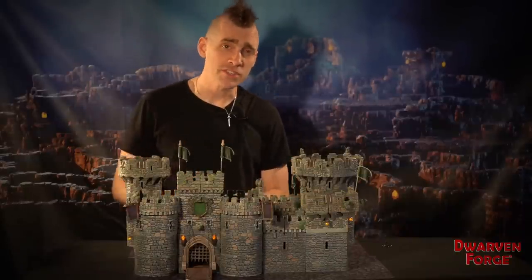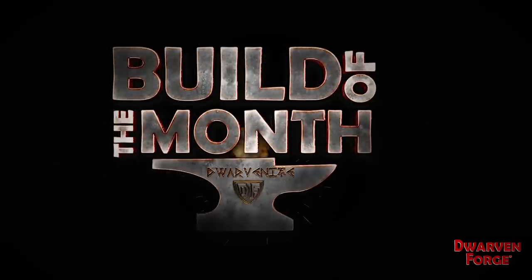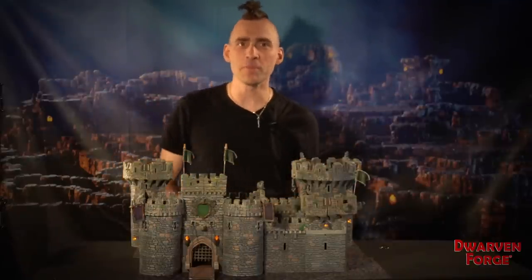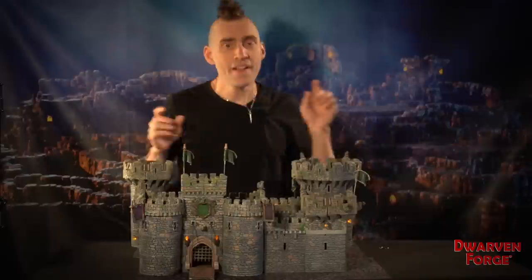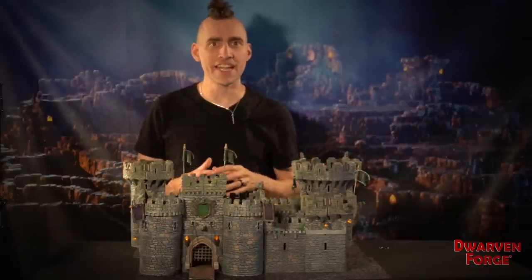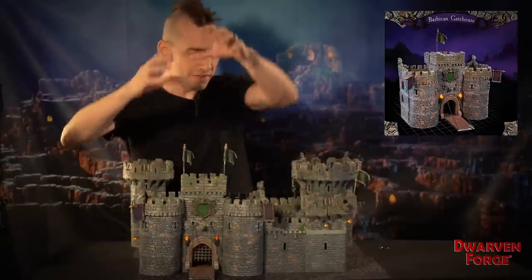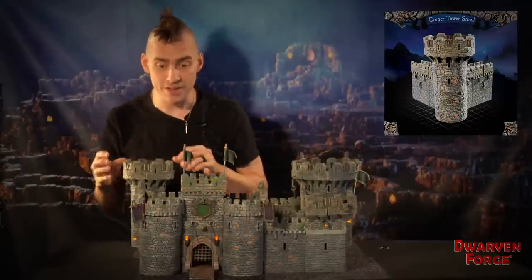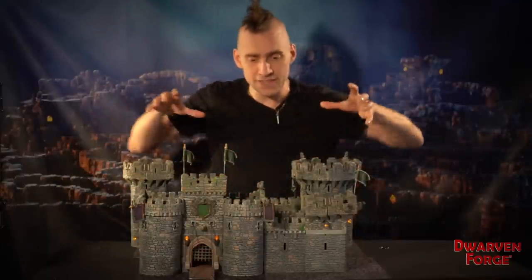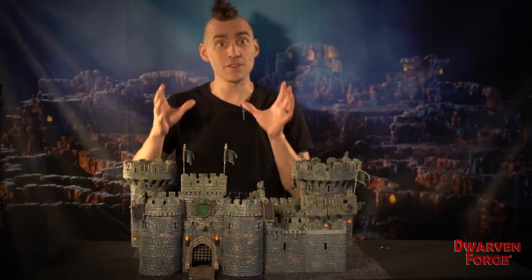I didn't see you walk in there. I was just checking out this sexy new build. Welcome! This is Dwarven Forge's Build of the Month for June of 2019 and this is the Unnamed Castle. This build is five of our new Construct-a-Castle sets built into a cool little keep: a Barbican gatehouse out front, a square corner tower, a large round corner tower, a small round corner tower, and basic walls. Together these five sets make a pretty cool encounter with a bunch of different scenarios you could run. Let's look at some of the things you could do with this build.